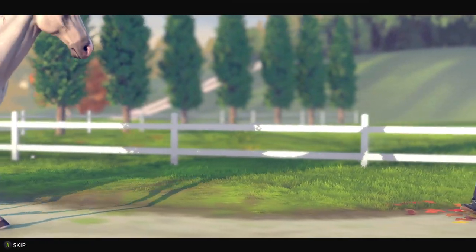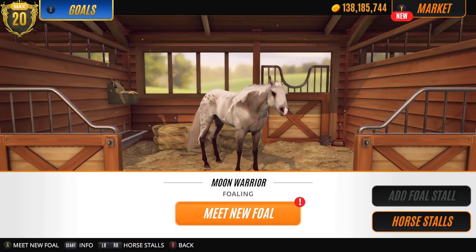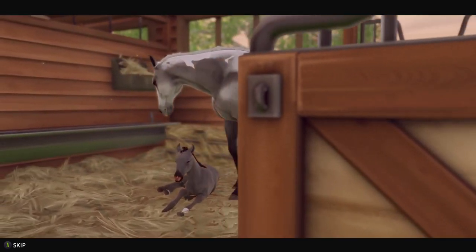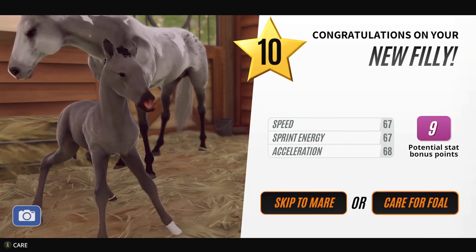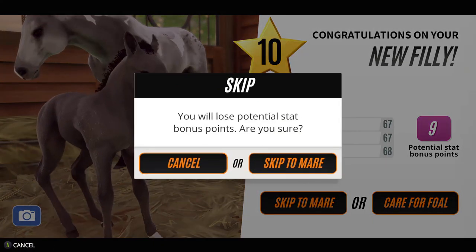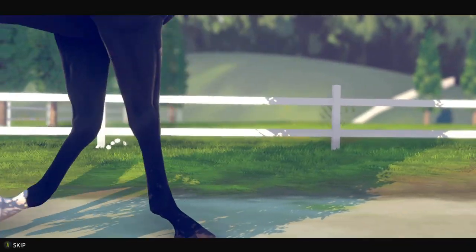Here's your name. Let's go for the next one. Is that gonna be black? Might be black. Or dark dark bay. Not sure. So level ten filly. Skip to mare. Let's go with that name.